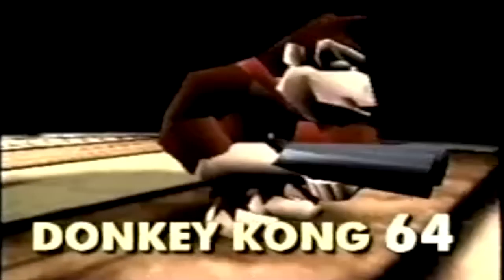Perhaps the strangest beta element in Donkey Kong 64 is that Donkey Kong and Diddy were originally going to carry real guns. As seen in this video, Donkey Kong carried a shotgun while Diddy wielded two pistols. It's unknown if these guns were changed to keep an E rating, or if they were simply placeholders.